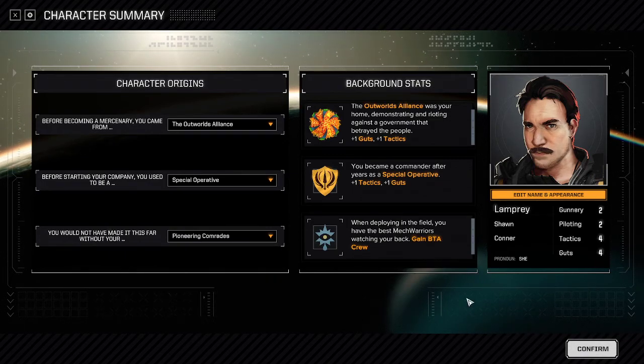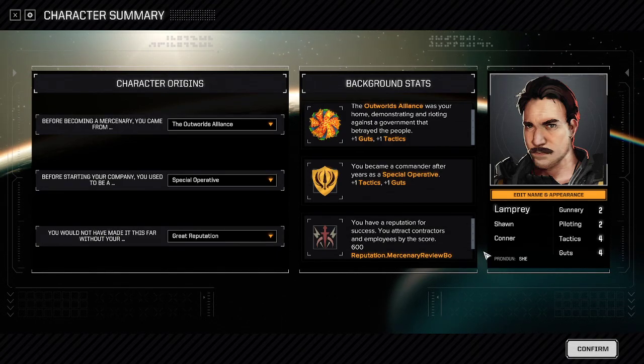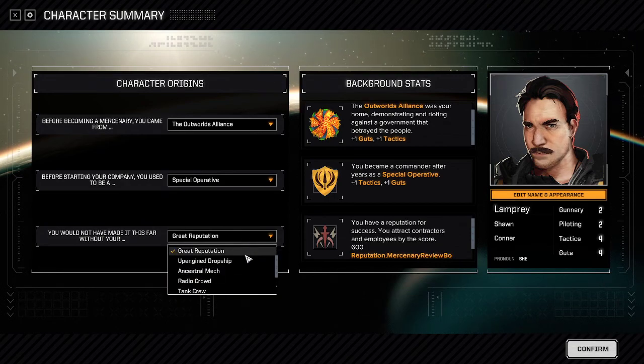Pioneering Comrades gives you the BTA crew — a big group of pilots based on the team members that helped make BTA Advanced — each with a unique ability visible in their passive abilities in combat. Life Savings gives you extra morale and three million C-bills. Great Reputation gives you 600 reputation with the Mercenary Review Board, letting you hire better pilots from the hiring hall right away, since pilots are often gated by MRB reputation.